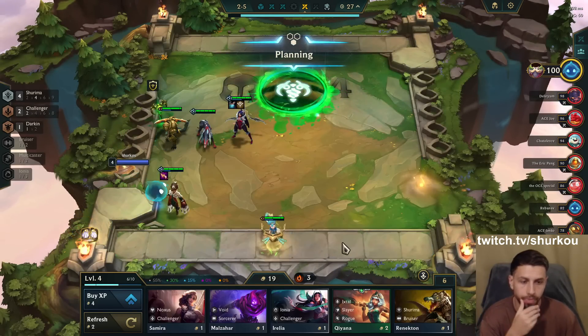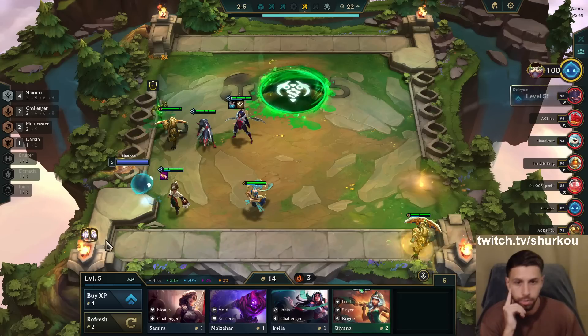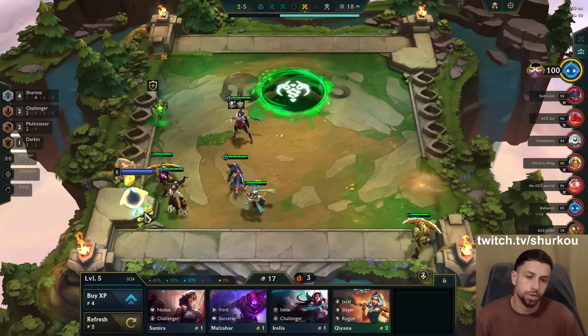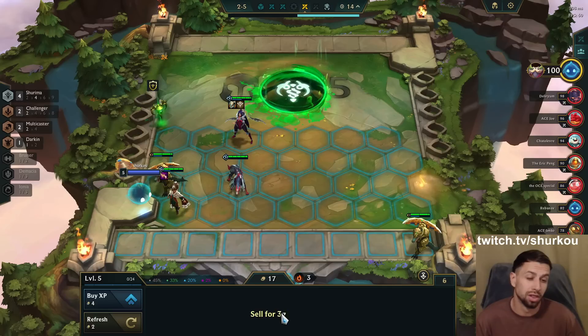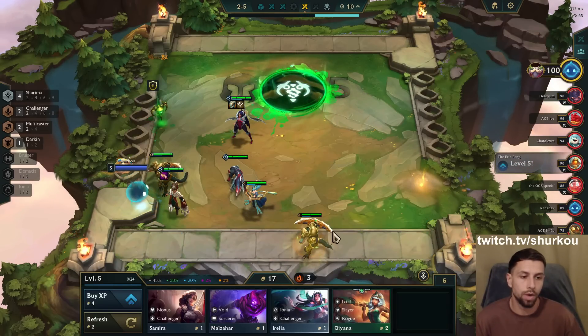Guess what this is — it's a Movie Caster! Now pretty much nothing can stop us. I get three gold as well. Now nothing can stop us. I would love to sell her to make 20, but that is way too greedy — way, way too greedy.